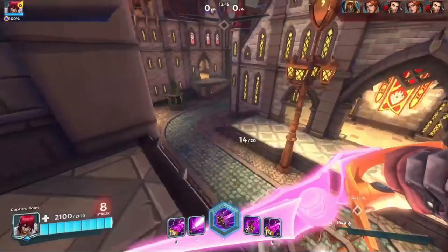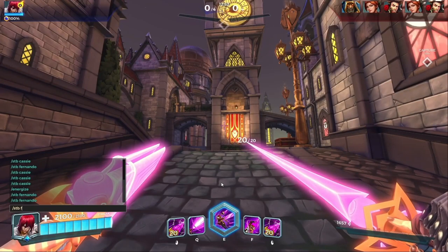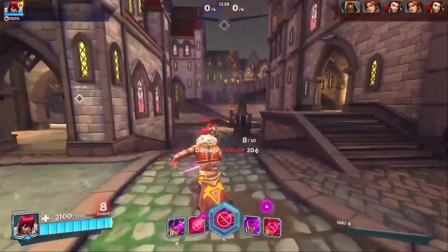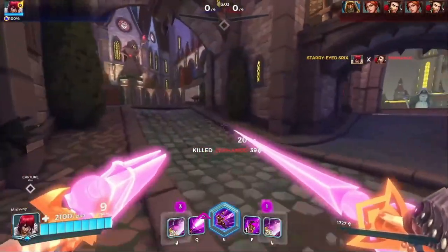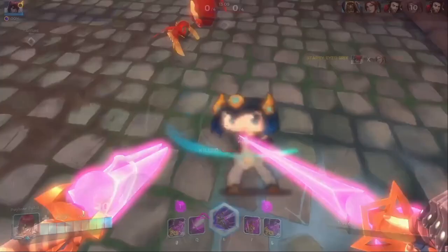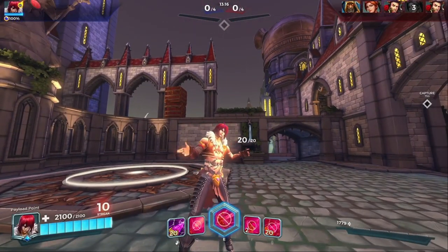The more confident you are in closing range, the more It's Got Some Heft will benefit you. Here we see the first talent in use — six ammo consumed from either in-hand or off-hand will shoot off a weaker projectile version of the Q, and it may also get the same benefits and potentially stun, though likely not at the full stun duration.